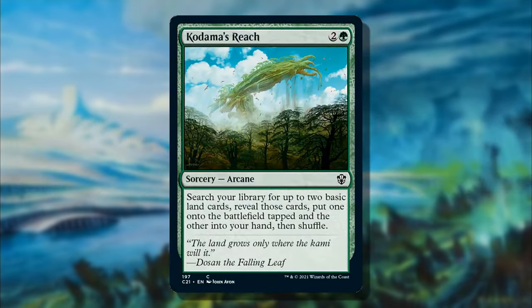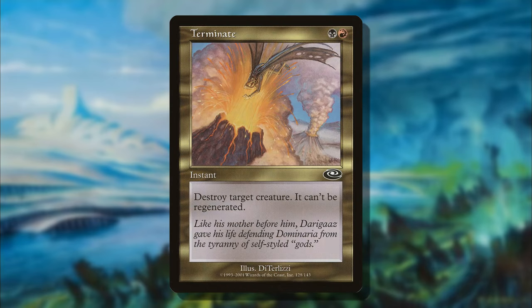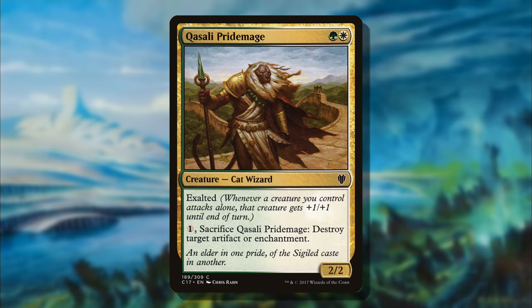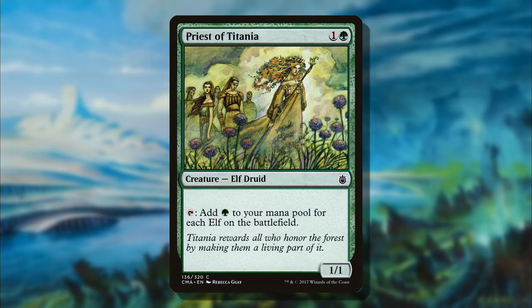Some honorable mentions: I love Cultivate and Kodama's Reach — great commons, but they didn't quite break into the top 10 compared to the power we've seen. Counterspell was not originally a common so it didn't qualify. Terminate is a great kill spell. Sakura-Tribe Elder is great green ramp on turn two. Quizali Pridemate is on an older list I did. Pyroblast is another great common that sees play in more competitive decks. And Priest of Titania was very close to making this list — a crazy good card given how many decks play elves.